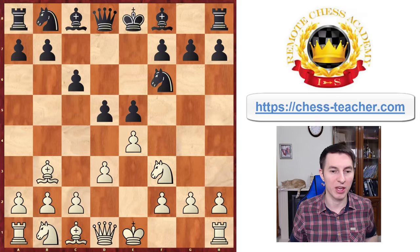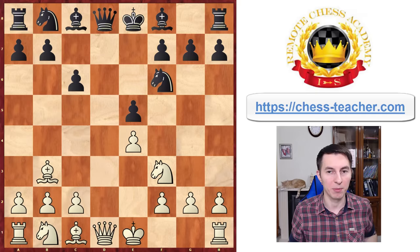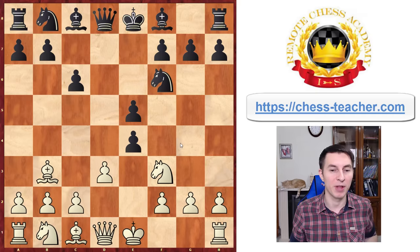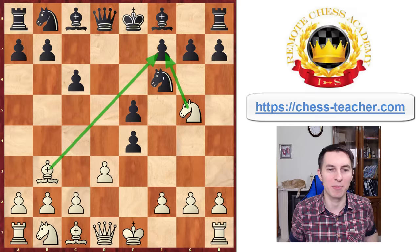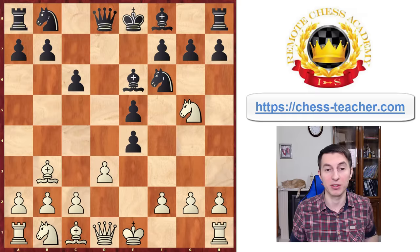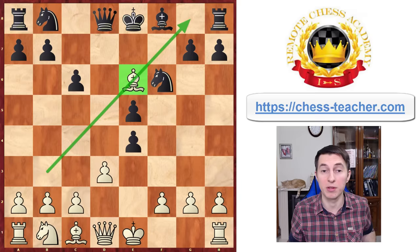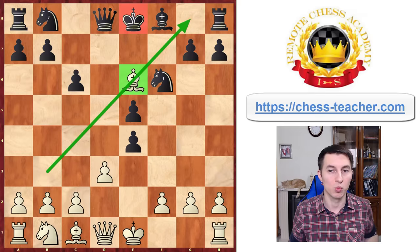Black may feel tempted to take on e4, hoping you'll recapture with the pawn to enable a queen trade, forcing your king to move, and then grabbing the e4 pawn. But instead of that natural recapture, you surprise black by going Knight to g5, and all of a sudden there's no convenient way to protect the f7 pawn — you're almost winning the game. The only way for black to cover it is Bishop e6, allowing you to take that bishop. You can take with the knight, and after pawn takes, Bishop takes gives a great attacking position. The bishop controls the g8 square, so black can't really castle — their king is stuck in the center and vulnerable.